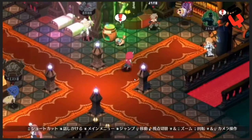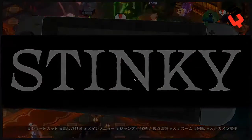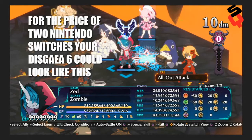This is an actual screenshot — kept at 720p — an exact screenshot of the game running on the Switch in performance mode, which is the 30 fps mode. It's bad. Warning: no babies allowed from here on — this is an adult-only review now.